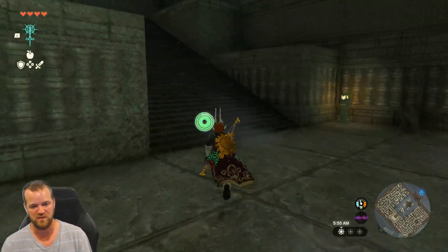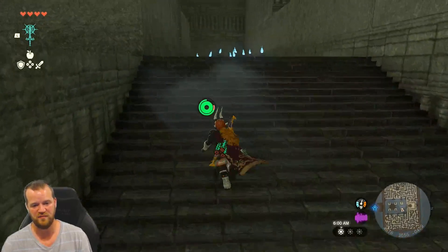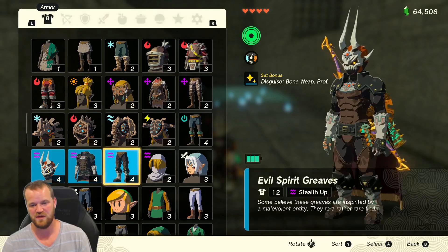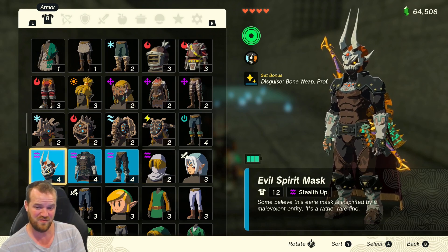Make sure you are confident in your preparation to fight the Flux Construct 3. Once you complete all three labyrinths, you'll have the full Evil Spirit Armor set.